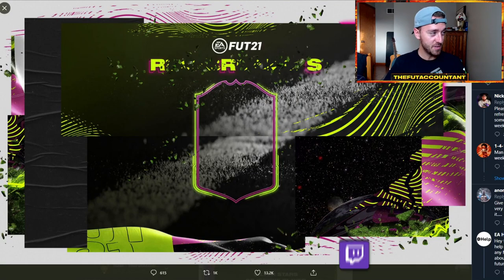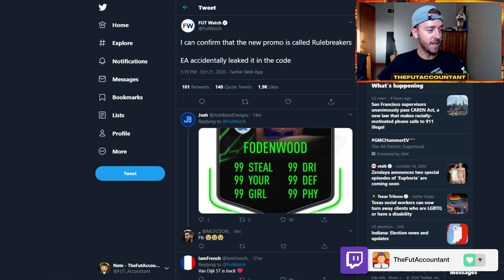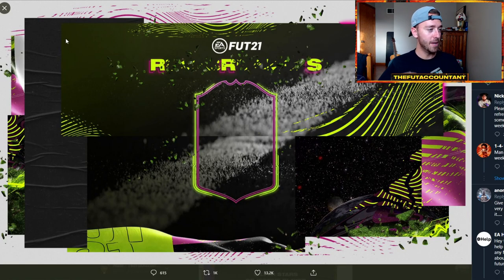Rule Breakers is what this promo is called, and that is because of the information that Footwatch tweeted today. EA accidentally leaked it into the code. EA leaking things — who would have thought? But this is the only thing that we know about this promo so far. We have the outside lining of the promo card. That's about it.